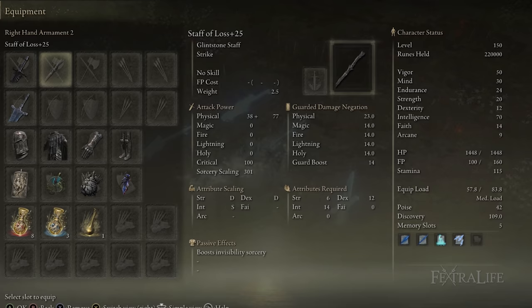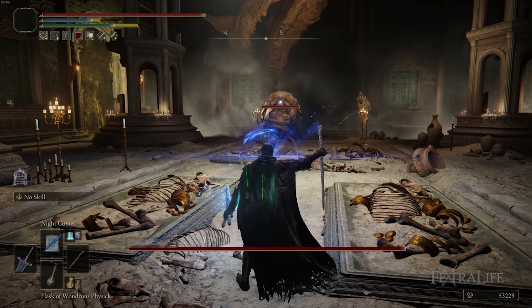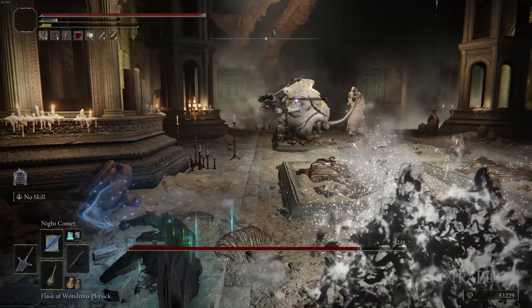Additionally, we use the Staff of Loss in order to cast Night Shard and Night Comet. This staff boosts both of those sorceries by 30%, making it outperform things like the Carrion Regal Scepter. So it's going to do the most damage using this staff if you're at the same amount of intelligence with any other build. This gives you a good amount of ranged damage as well as the melee damage that you have with the two Greatswords.